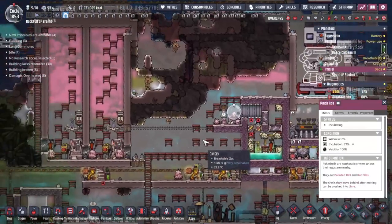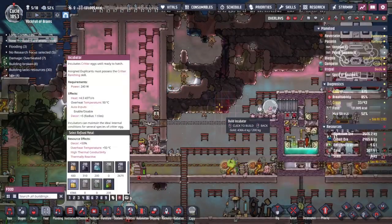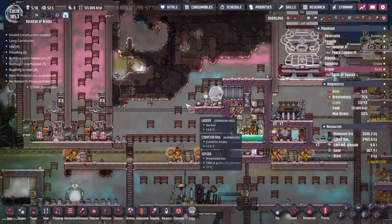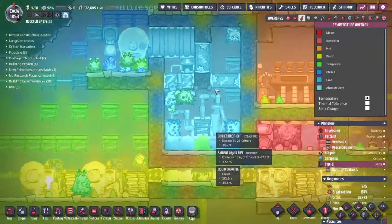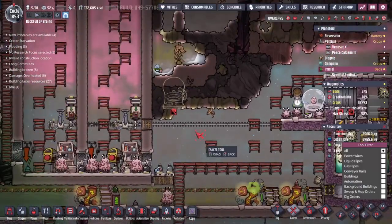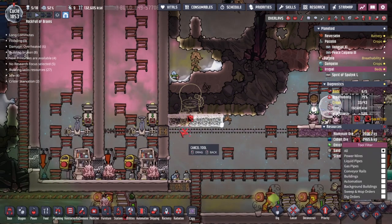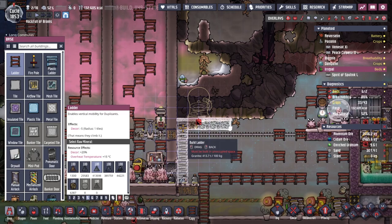I'm actually thinking we might do a big change and maybe move our whole poke shell breeding program just a little bit over — move all of this stuff over here. It's very cold here. We've got like minus 100 give or take down below, and we want to somehow emulate that more over here.